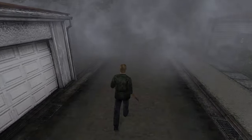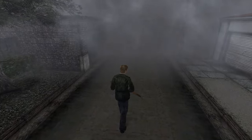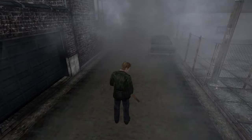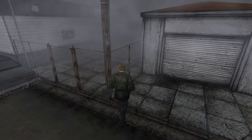Items in Silent Hill 2 do not glow or flash like in other horror games. Instead, James will turn his head and look at any item he can pick up. As you play, keep an eye on where James is looking — he can help you find something you might have missed.